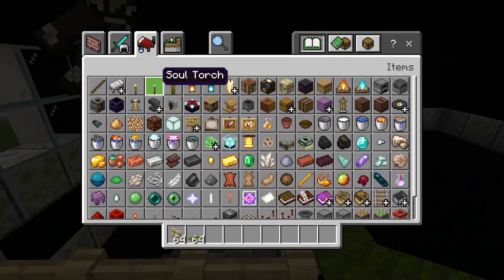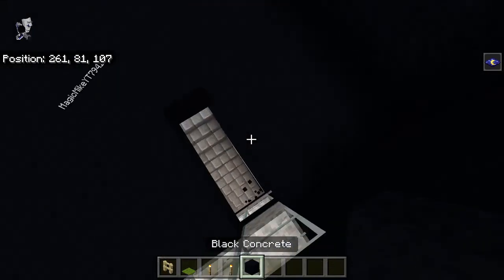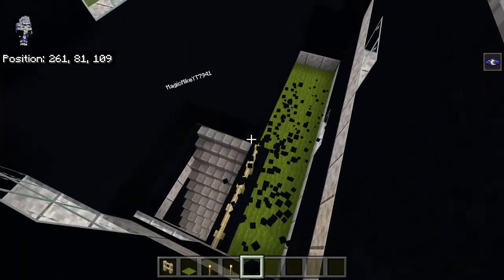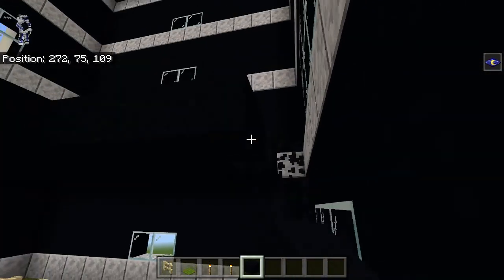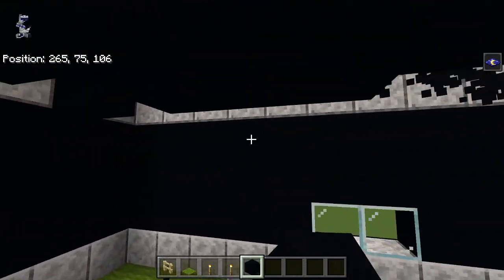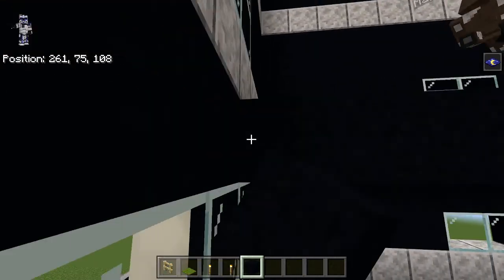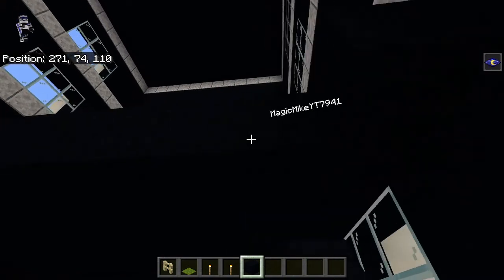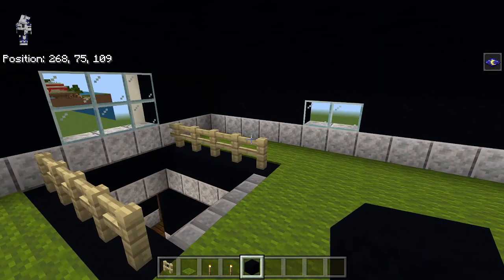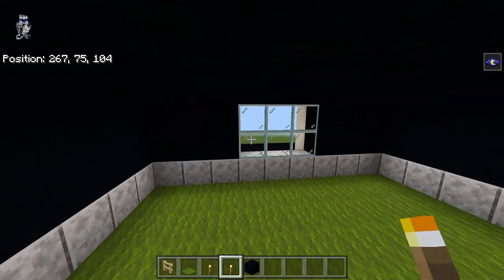For torches, they're going to go on each side of the window here. It's made of black concrete so it's really hard to see. We're going to bring it down a level - the room is three blocks high, and it should be flush with the top of the big windows. Torches go on each side of the window, same thing with the window on the back - just leaving a one block gap from this window on each side.